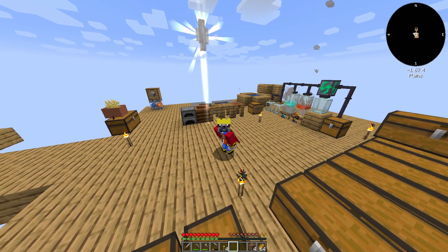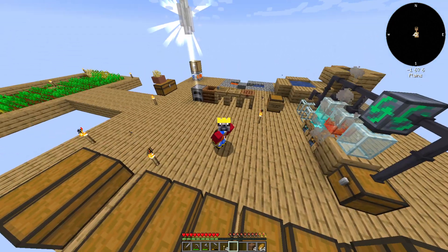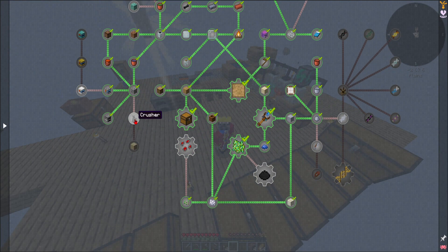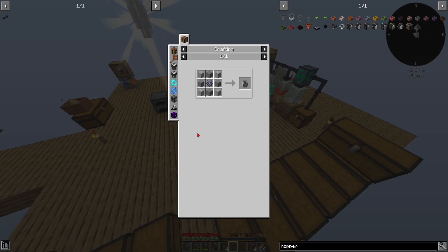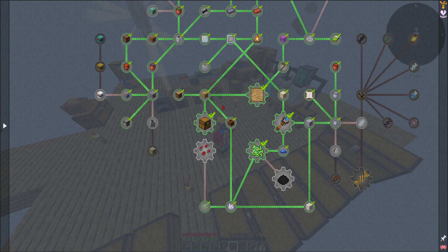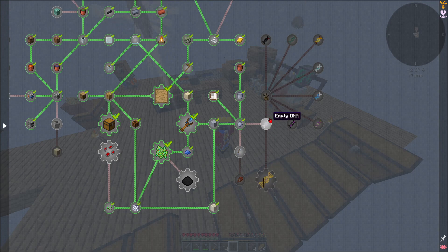Hello everybody, welcome back to some more Sky Bees! Today we are going to be creating ourselves a DNA spawner as well as a crusher to be able to automate things. My main goal for this episode is to create our first bee DNA.